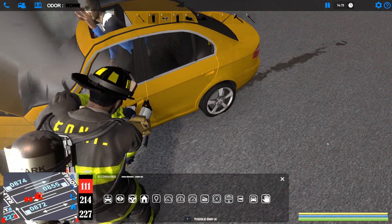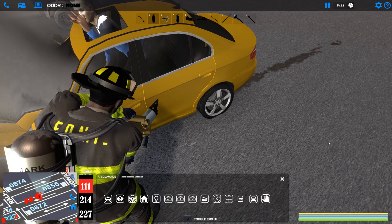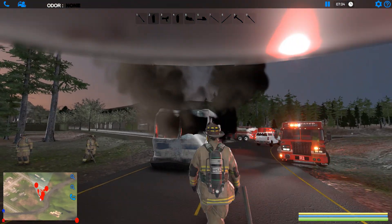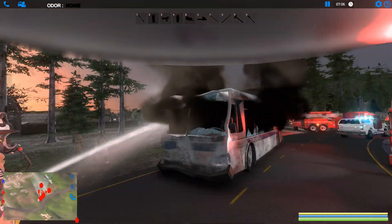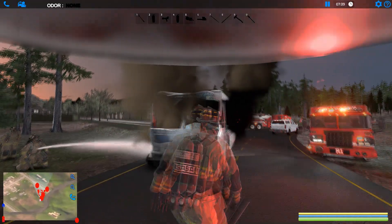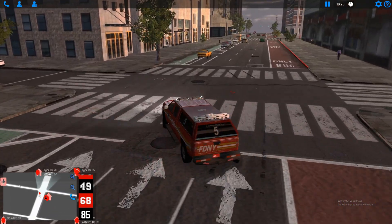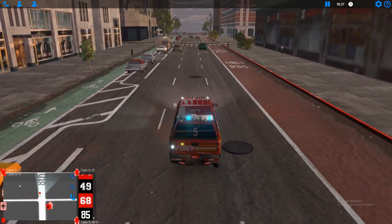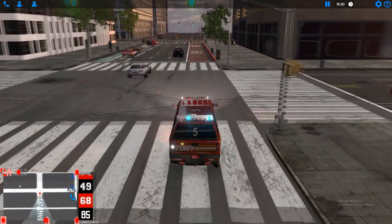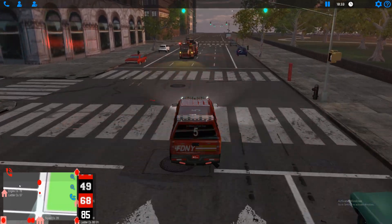Emerge NYC now features a new procedural emergency system. This allows for virtually thousands of new calls across Manhattan, Brooklyn, and Montgomery County, meaning you won't have to respond to the same calls each playthrough. The new system is able to place emergencies in hundreds of different possible locations. It also automatically detects the emergency and generates the information, address, box number, and assignment, sending out tones to assigned units all procedurally. This makes adding new emergencies to the game much easier and faster, so look forward to more new call varieties in bulk in future updates.